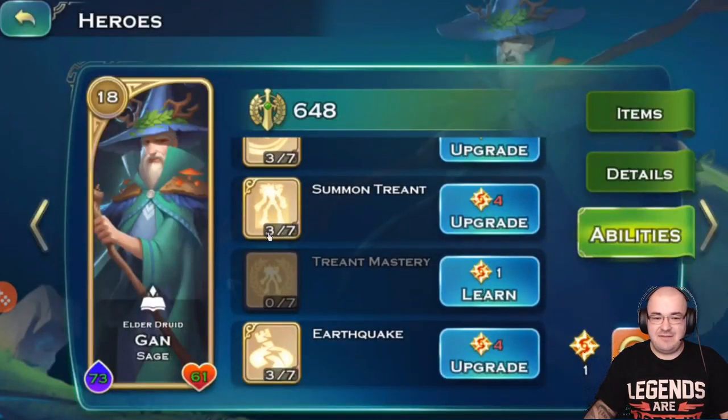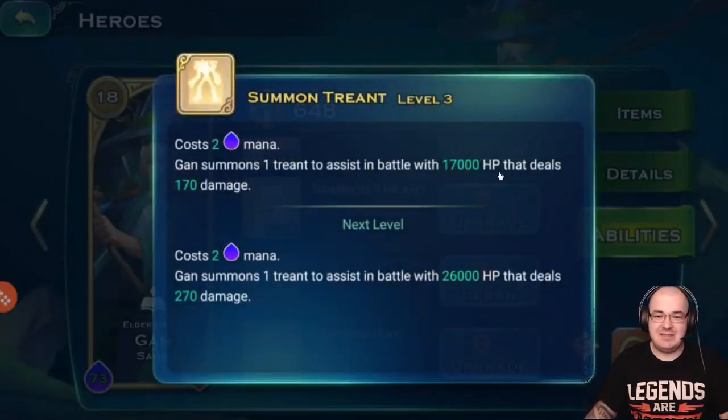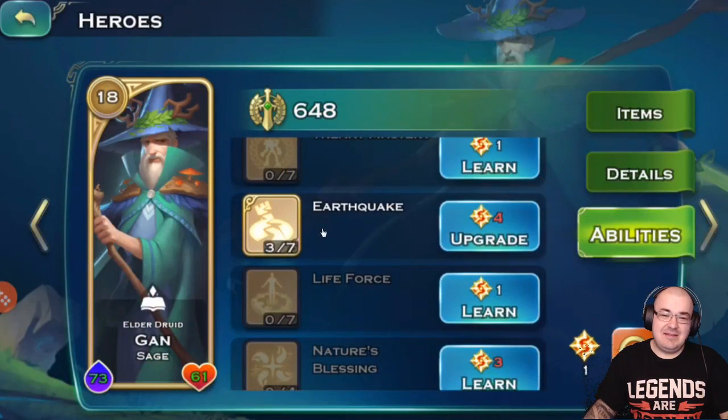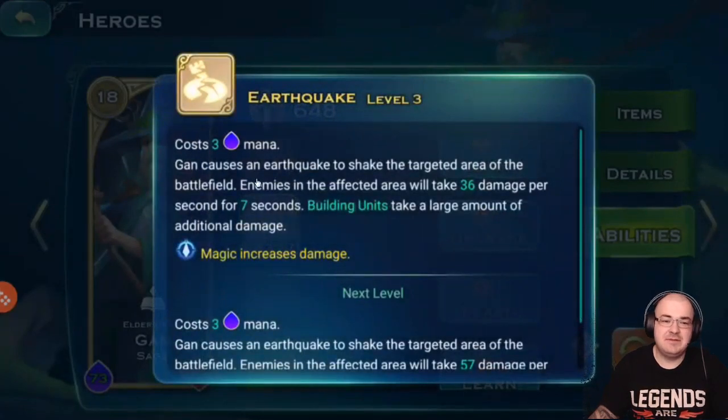Then there's Summon Trend — I already put three ability points in it. It has 17,000 HP and does 170 damage. Unfortunately, I summoned it on a chapter and before it managed to do its first punch, an archer targeted it and it died — sad story, RIP Trend. The second useful ability is Earthquake, which causes an earthquake in the target area and deals a large amount of additional damage to buildings and units.